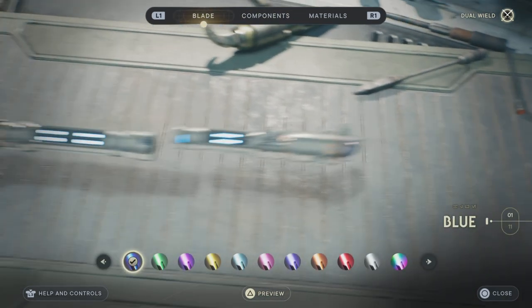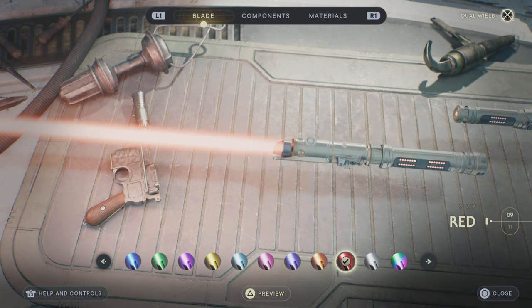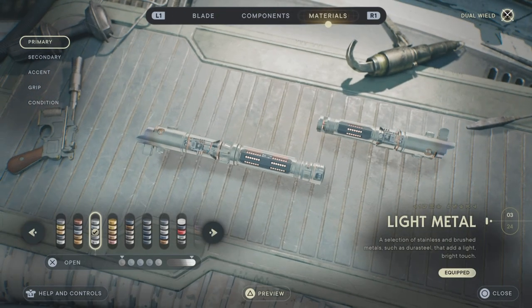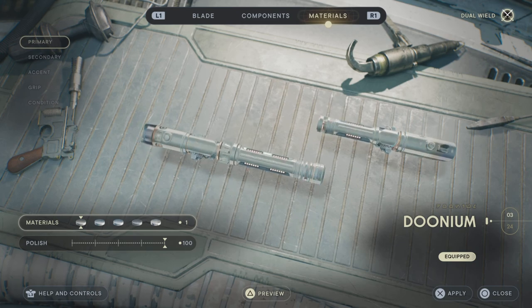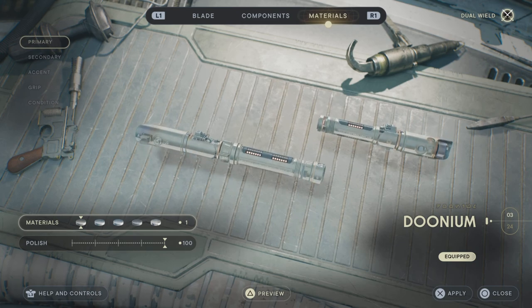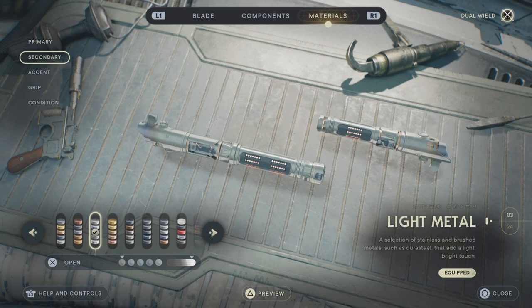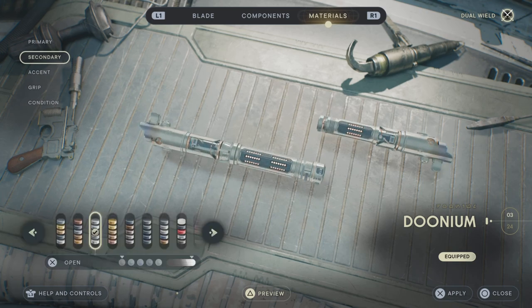All right, so there we go. Obviously for Blade, we want it to be on Red. Like I said, I'm playing on New Game Plus now, and it just makes it look real darn nice. Now for our Materials, for Primary you want to go Dunium, which is a really cool look. We usually use Imperial Chrome, but not this time. For Secondary, you also want to go Dunium — it looks really cool.